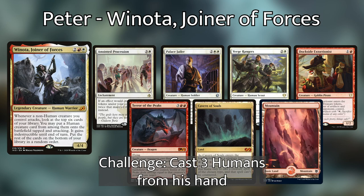Peter is playing Winota, Joiner of Forces. He has an opening hand of Dockside Extortionist, Verge Rangers, Palace Jailer, Anointed Procession, Terror of the Peaks, Cavern of Souls, and a Mountain. His personal challenge is to cast three humans from his hand. That's a pretty good opening hand — a lot of threats there.